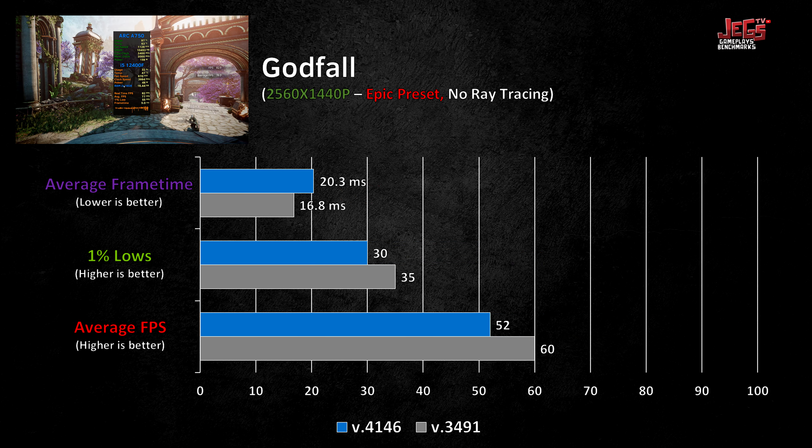On 1440p, the improvements in performance continued, but more games are starting to see little to no improvement at this resolution. This is because most games are likely already GPU-bound even without the newest drivers — we'll see massive gains only on games that were driver-bound under the old drivers. This can be observed in Modern Warfare 2, where the game actually prompts you to update to a newer driver when playing on version 3491, a clear indication the old driver is not suitable for that game.